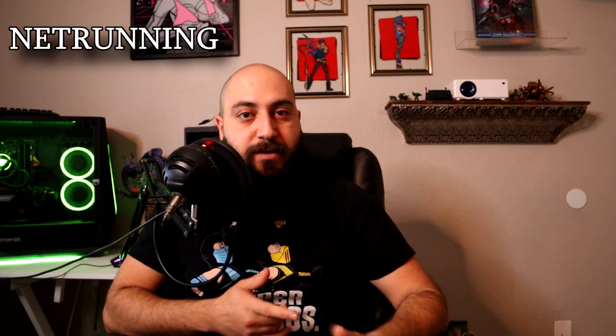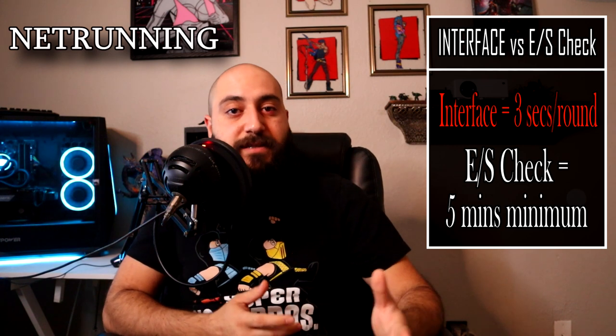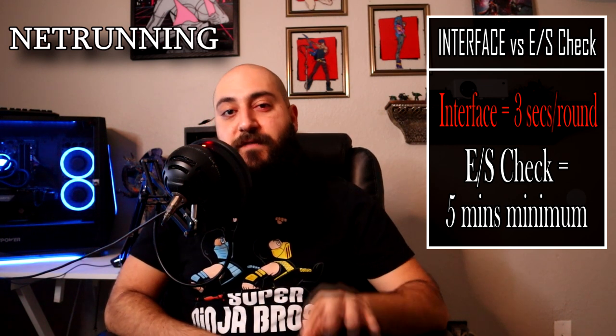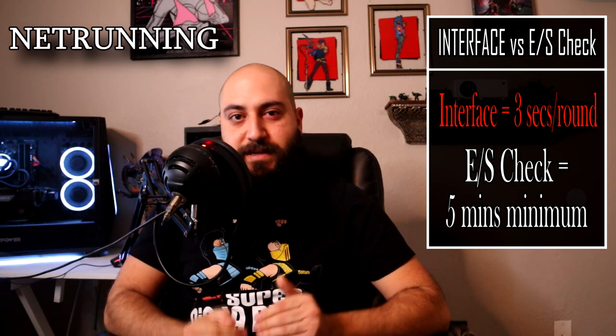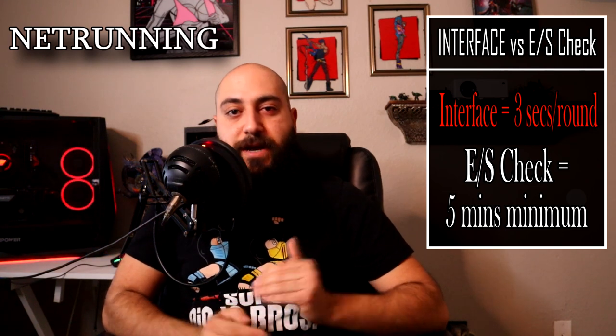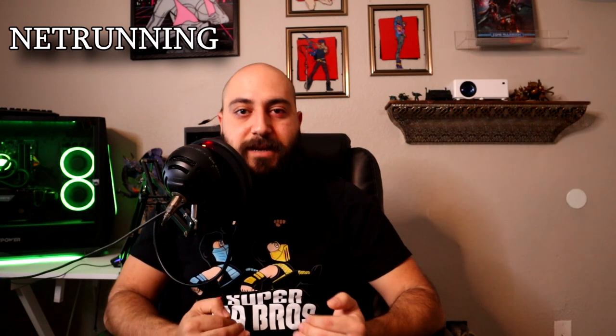Only net runners can access the net and net architectures because they have a special ability called Interface. While other people can do an electronic security check with a tech tool or agent to get into a system, it takes them five minutes. A net runner does it in three seconds — one combat round. In those three seconds a net runner can do so many things that a five-minute approach just won't cut it.